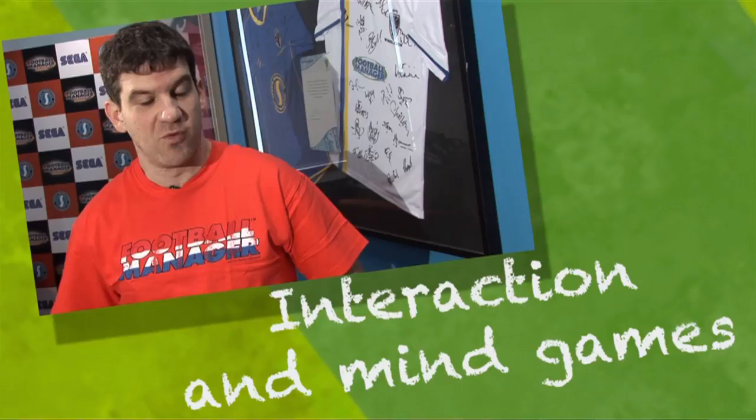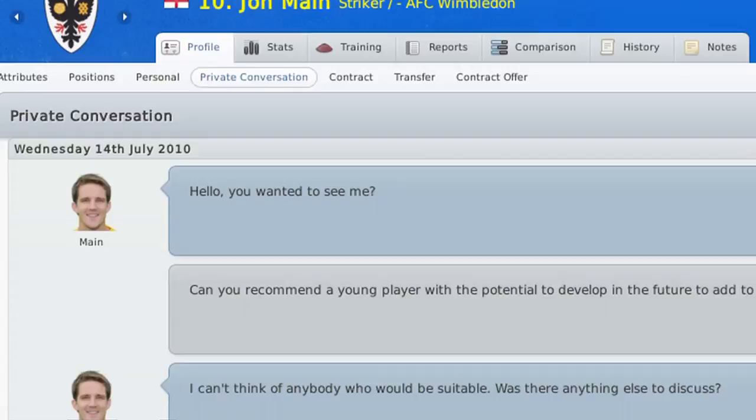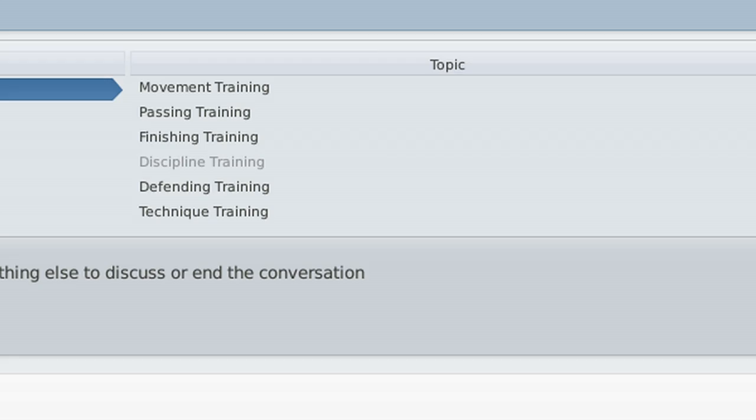A really important part of being a Football Manager is to be able to effectively interact with your players and your board, as well as being able to play mind games with other managers. With Football Manager 2011, we've had a complete revamp in this area. As well as lots of extra options of ways you're able to interact, we also have private conversations which you're able to use with your own players. There have been far too many times in the last couple of versions when I've been playing the game and one of my players has become unhappy and there's been absolutely nothing that I can do about it. Now, at least, there are options for you to be able to discuss with the player. You might not be able to make them happy again, but at least it gives you the chance to try.